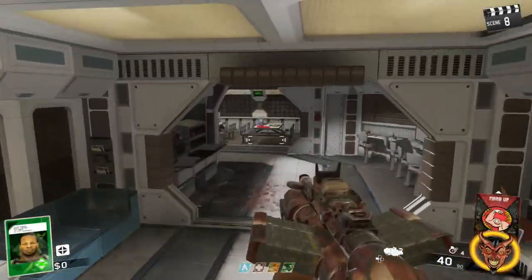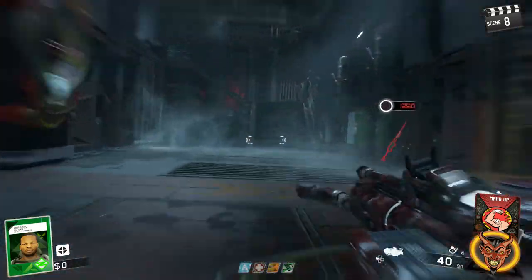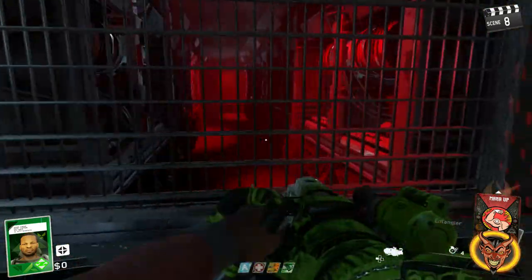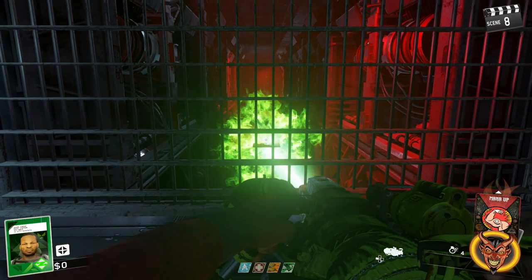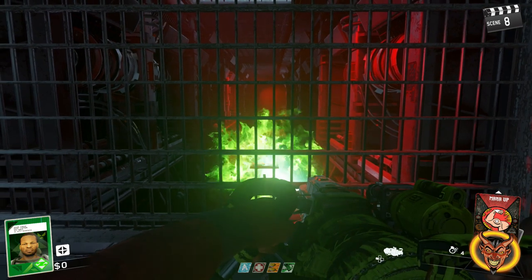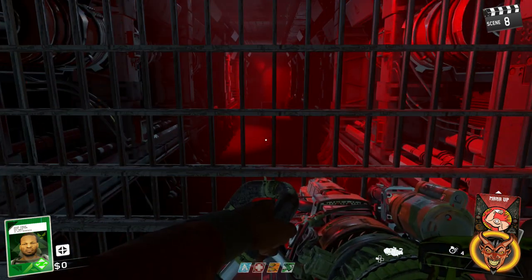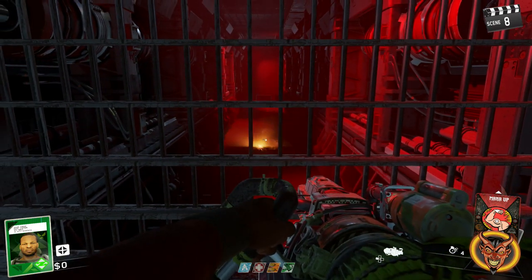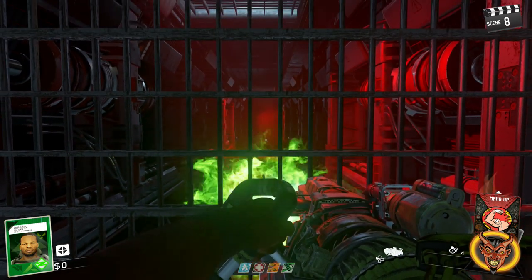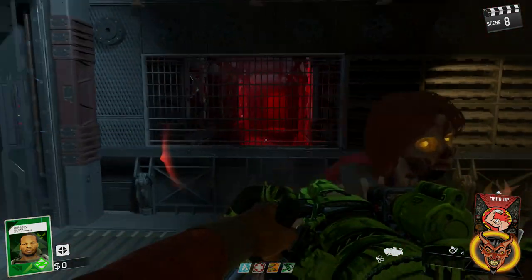For the last floppy disk, head to the red hallway and entangle the floppy disk, then shoot it towards the ventilation system. This will cause it to appear in another location — another ventilation exit. Just keep checking the ventilation exits and you'll be able to find the last floppy disk.